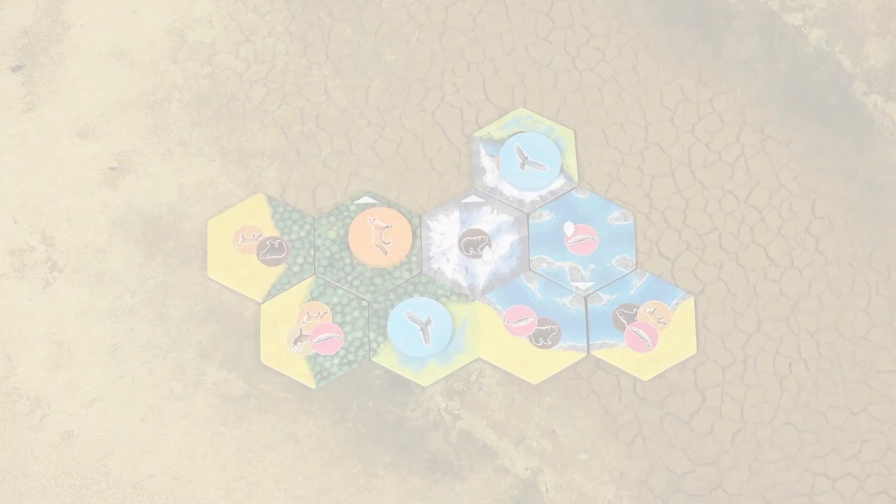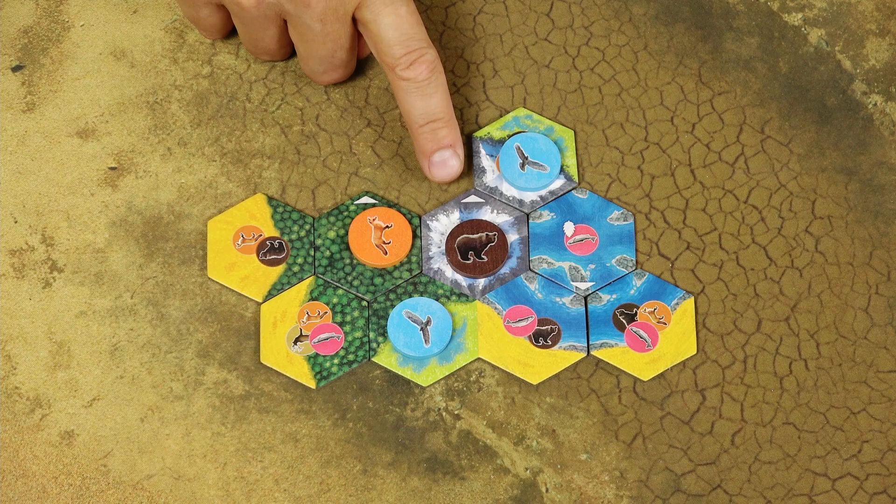Finally, when you place a wildlife token on the keystone tile — which is a tile with a white arrow — take one nature token from the general supply and add it to your personal supply.